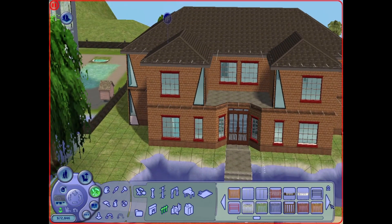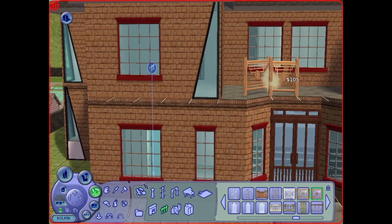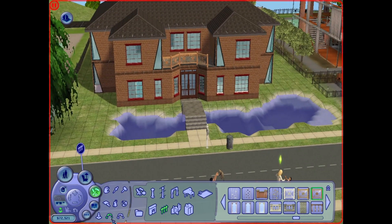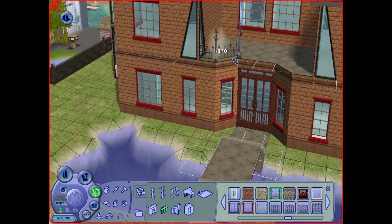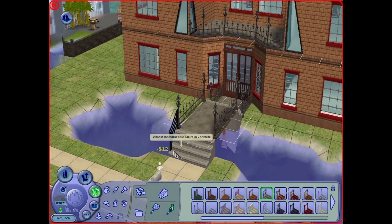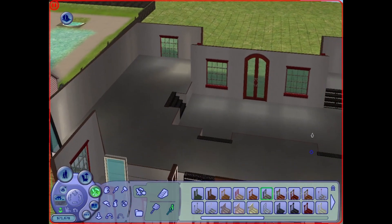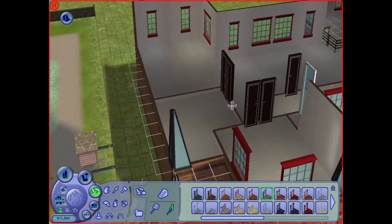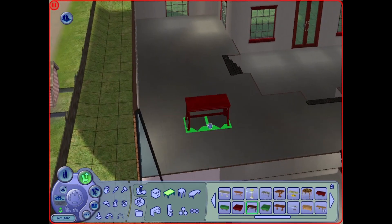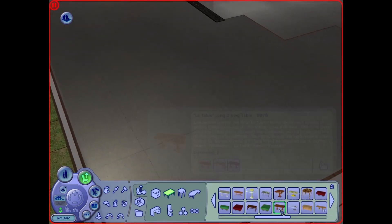I pretty much have the windows down at this point. I'm just trying to figure out a good floor covering for the patio and front entrance — went ahead with concrete for now. I've never used this railing before either but I really like it a lot, so I'm using it for the front entrance too. It matches really well with the railing for the staircase.